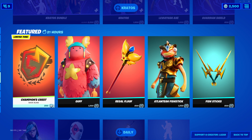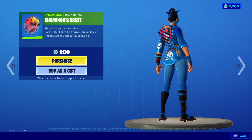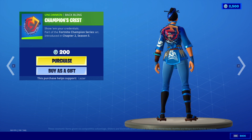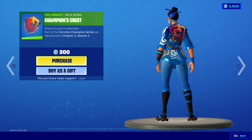Now, this item that I am talking about is obviously the Champion's Crest Back Bling. This thing is obviously the signature logo of Chapter 2 Season 5 FNCS, and since it will be ending in a few days, it is only going to be in the item shop for this weekend. So make sure that you get it if you actually want to get it for this season. I think that it is actually a pretty cool logo, and if you want to rep the logo for the FNCS of this season,